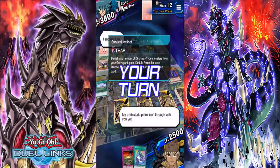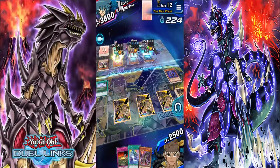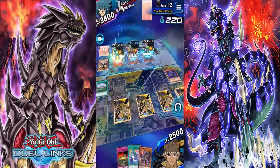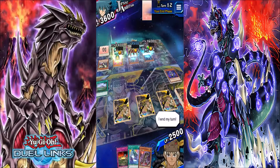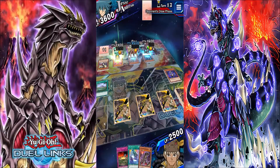I end my turn — my prehistoric patrol isn't through. I draw. I can't even use anything now because of what's on the field. I'm not going to surrender because it's not going to give any points.